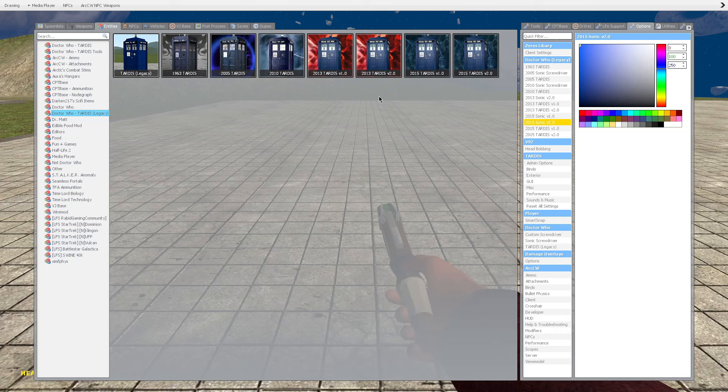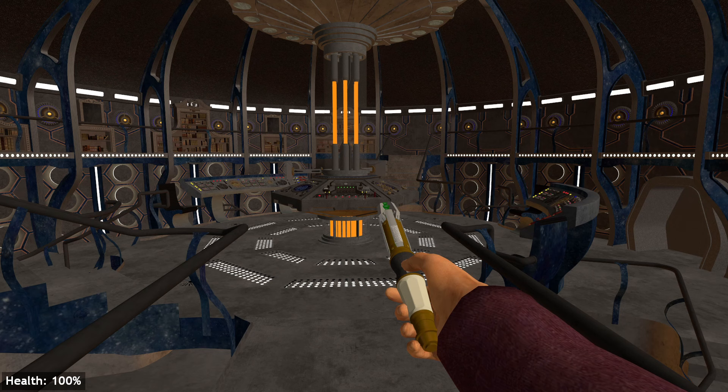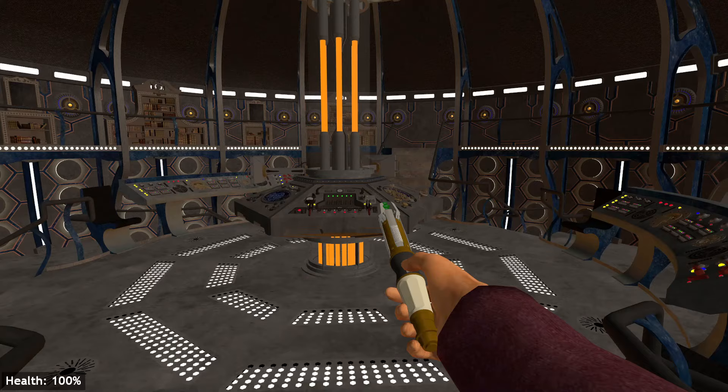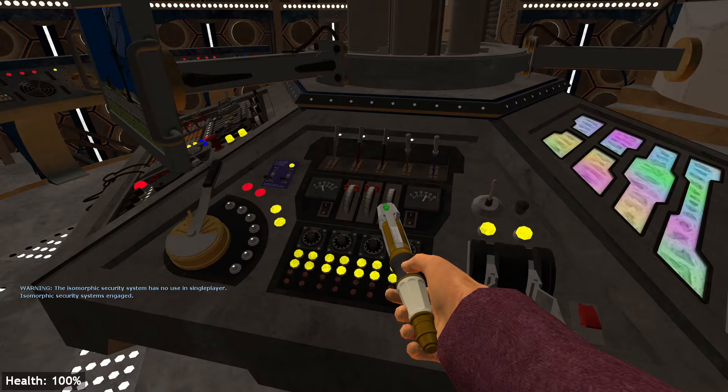Obviously, there are a bunch of different Legacy TARDISes. I'm not going to talk about them all — I'll just show you the 2015 version 2.01, as it is my favourite interior. As you can see, the texturing and lighting is actually pretty good in itself. When you compare it to the ones seen in the show, it does fall short. However, the sound design is pretty good, especially for the time — most controls have a sound, and some of these are still used today.